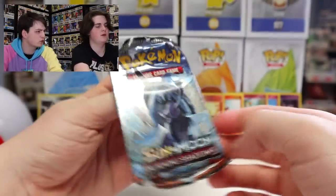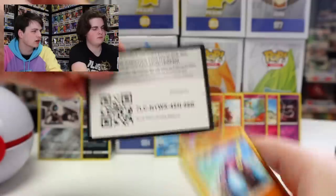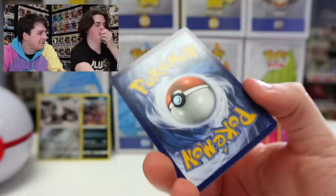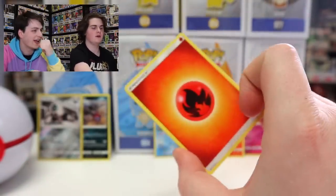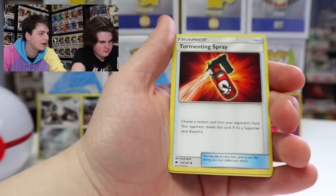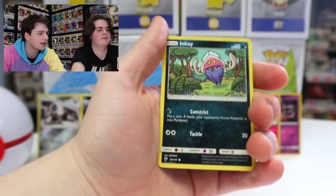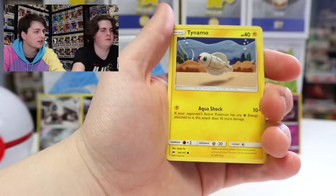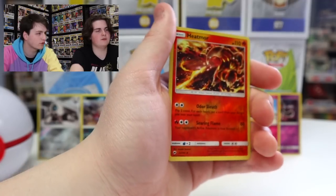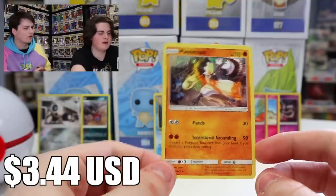Onto the next pack — Burning Shadows. I don't think we have too many of these cards from the Burning Shadows set. Four from the back again. We've got Lana, Tormenting Spray, Heatmor — that's a cool card — Crabrawler, Stufful, Inkay, Duskull, Tynamo. And it's a Reverse holo Heatmor — sorry about that. And Passimian, regular rare.